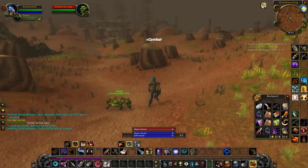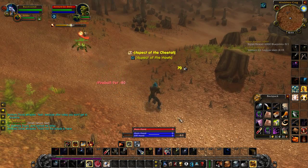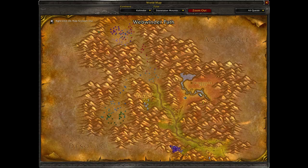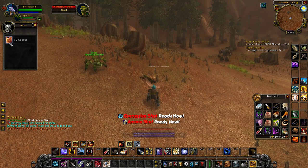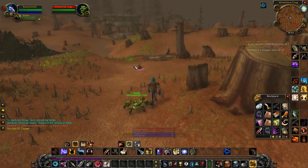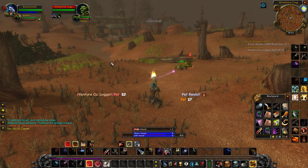So the loggers, they are pretty much everywhere out here in this area. And then the blueprints, the Super Reaper 6000 blueprints, they drop off of the — here's a logger right here — they drop off of the Venture Co. Operator.